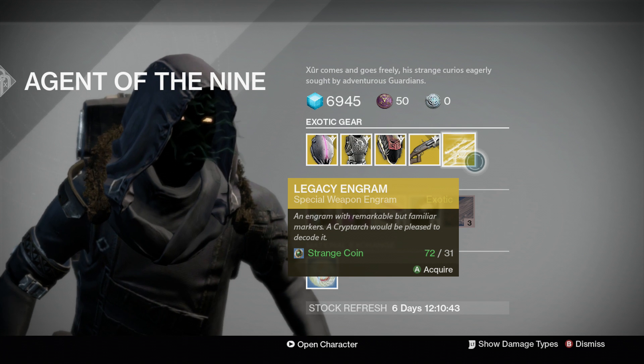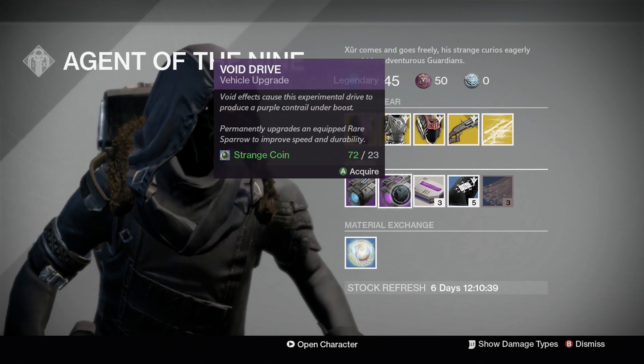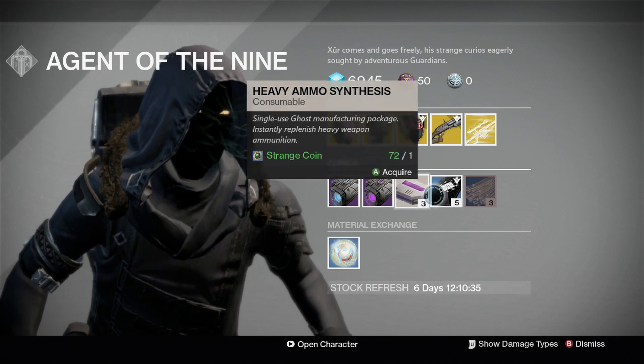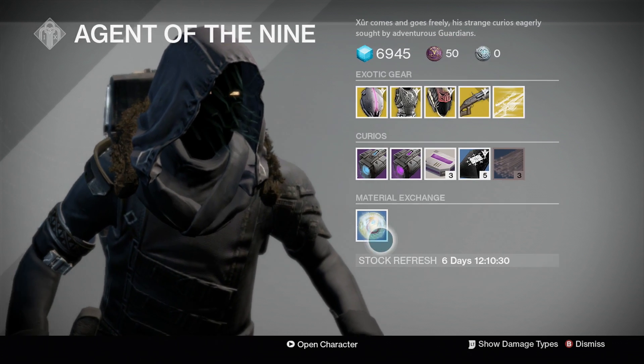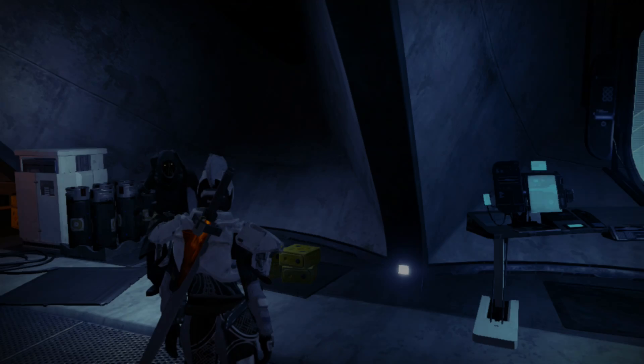Legacy engram — year ones, just remember that. He's got the plasma drive and void drive today, heavy ammo synth three for one strange coin, five of coins for seven strange coins, then we get the three glass needles, and your motes — one mote for two strange coins.